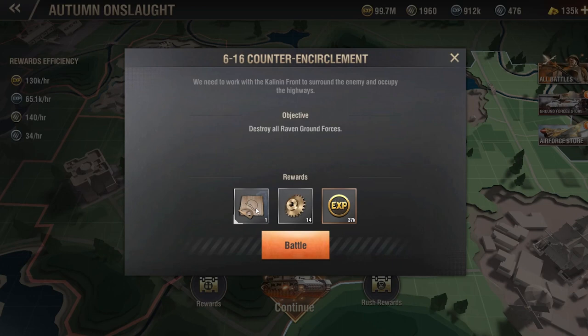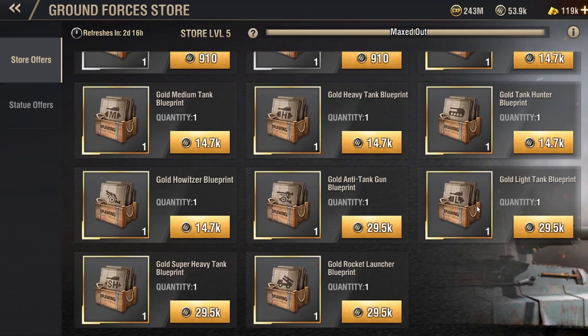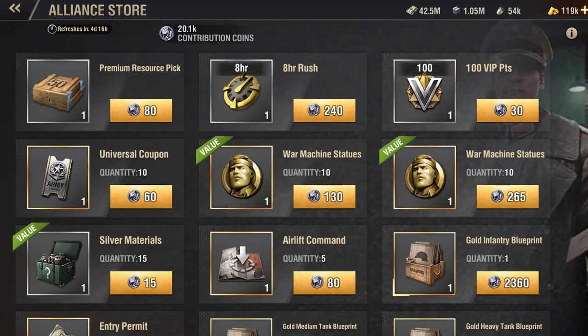Blueprints are provided to you whenever you complete a campaign mission. Make sure to prioritize your Command Center upgrades to unlock higher campaign levels. You will also gain Campaign Coins for clearing campaign missions, which you can spend in the Campaign Store for blueprints.